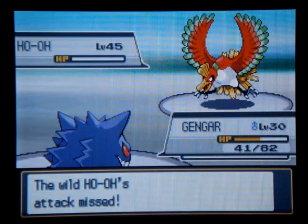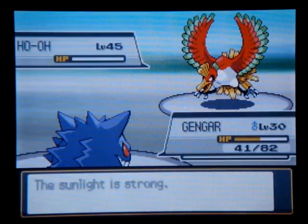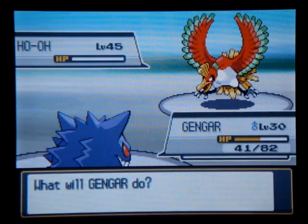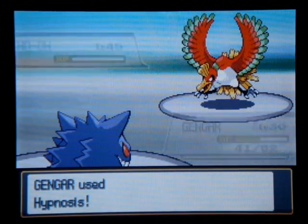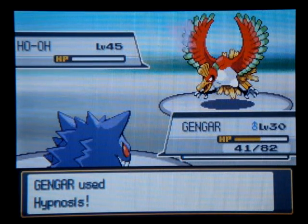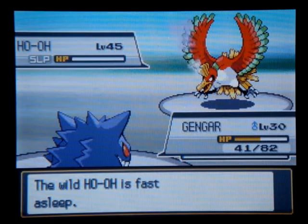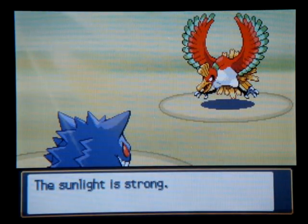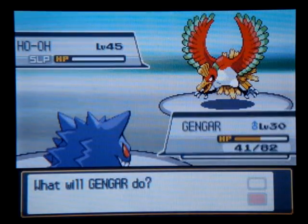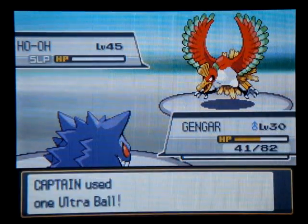I might have also mentioned before: if you have a Pokémon that knows a move like False Swipe, what it does is it can't possibly knock out a Pokémon — it'll only take it to one HP. That's great for catching Legendaries, or if you happen to find a shiny Pokémon, that's a good way to not knock it out.